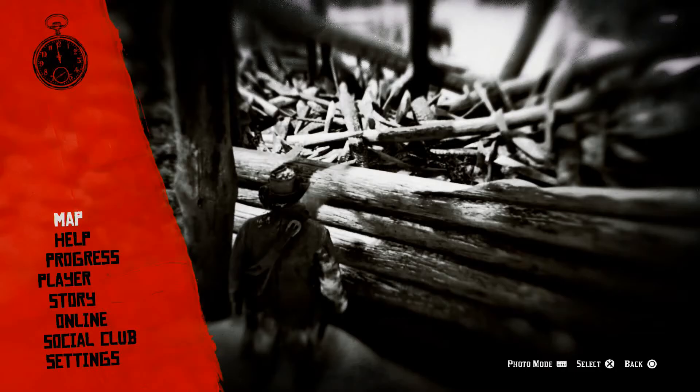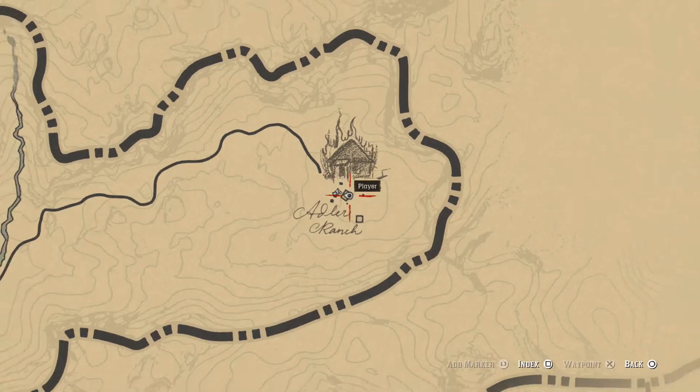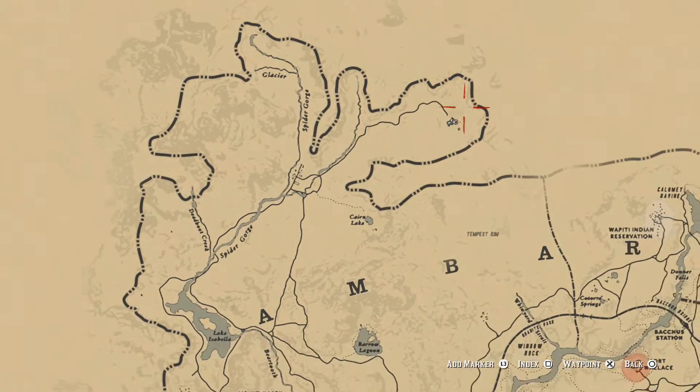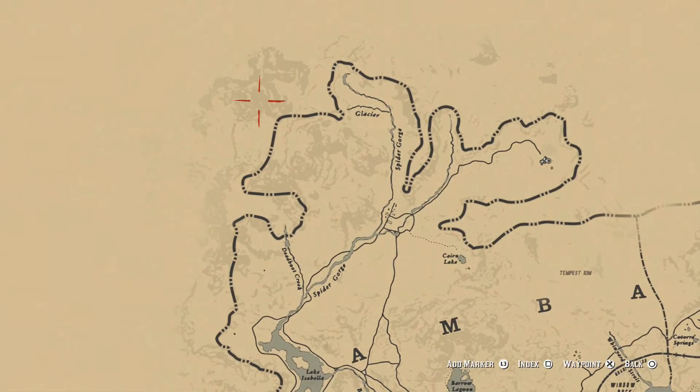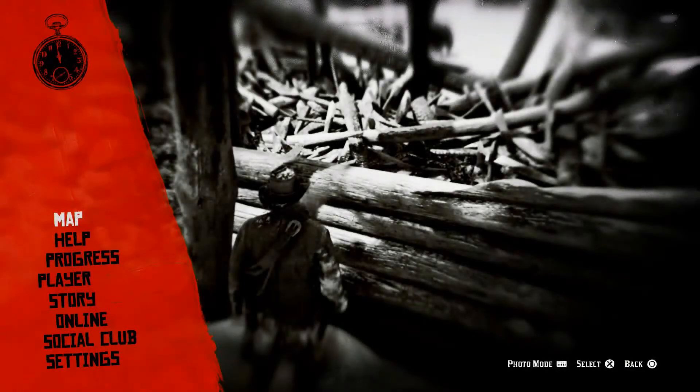Welcome back to Red Dead Redemption 2. In this episode, we're doing a collection episode to collect whatever we can find around here. We're doing two collection episodes in a row since the next one will be a final orchid collection. I'd like to pretty much clear out the entire northern section of all collectibles — there aren't that many up here, so let's get this taken care of.